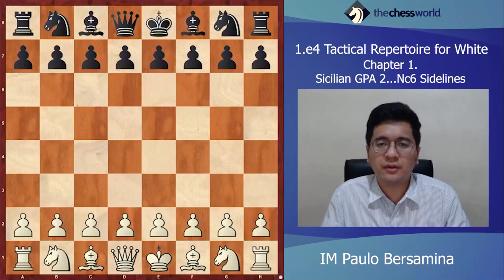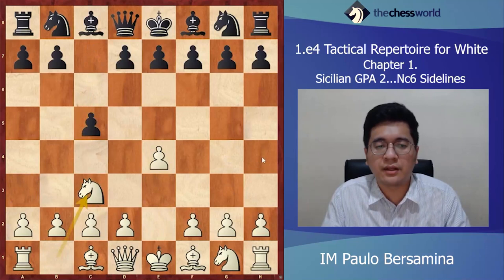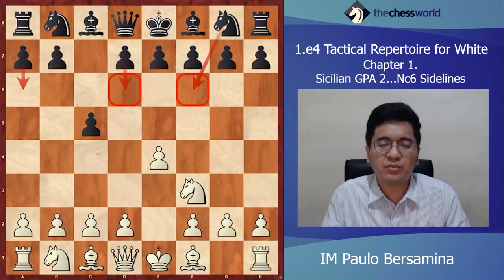Good day everyone, welcome back to our lesson. In this video I will discuss our repertoire against the Sicilian Defense. The Sicilian Defense is the most popular reply after 1.e4, and I've decided that after c5 we will go for the move Nc3, the Closed Sicilian, and specifically the Grand Prix Attack. So after Nc6, f4. You may ask me why not Nf3, because if we play this move, one course is not enough to discuss all the possible variations and deviations of the Open Sicilian.